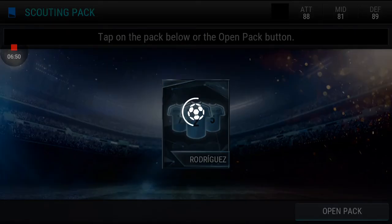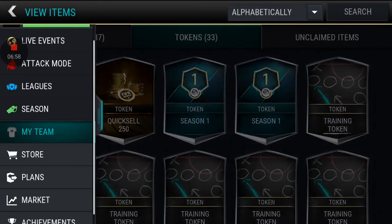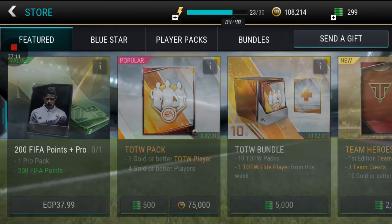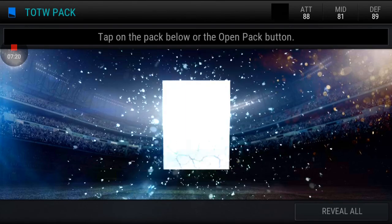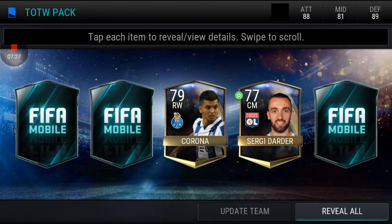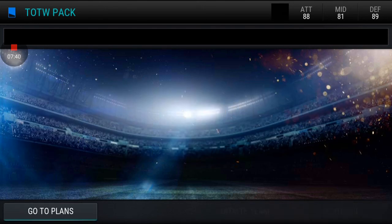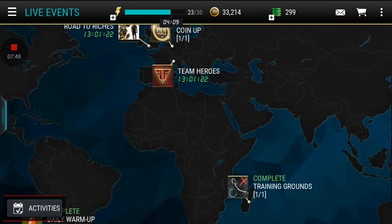Rodriguez family — let's hope for James Rodriguez. No, we got left back. Now let's open the last pack — Team of the Week pack, worth 75k coins. This pack has five gold or petro players, one of them being a Team of the Week edition. We got a gold Team of the Week player — Manchester City right back. Not bad! Thank you for watching. Another pack opening in two to four days.